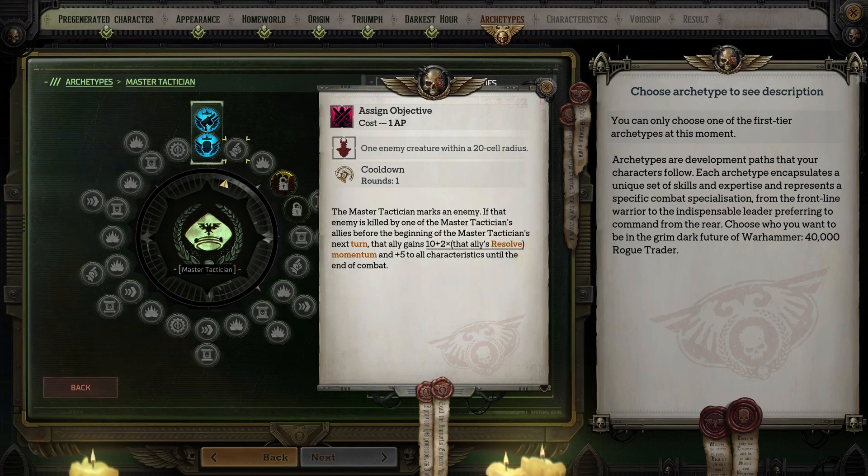Assigned Objective allows you to mark an enemy, and if it is killed by one of your allies before the beginning of your next turn, that ally gains momentum equal to 10 plus twice the ally's resolve, and they gain a plus five bonus to all characteristics until the end of combat. Characteristic bonuses aren't easy to come by so this is definitely worth considering, but there's an ability a little bit later that I like more.